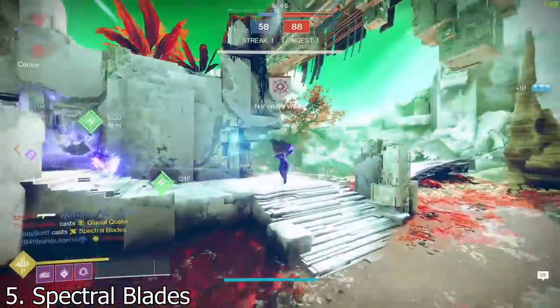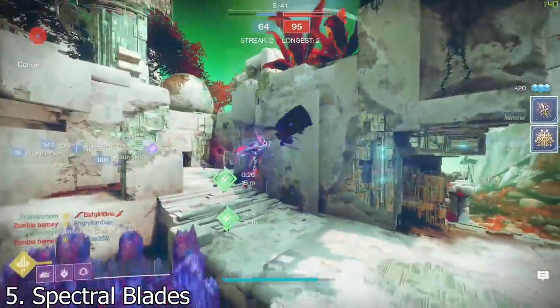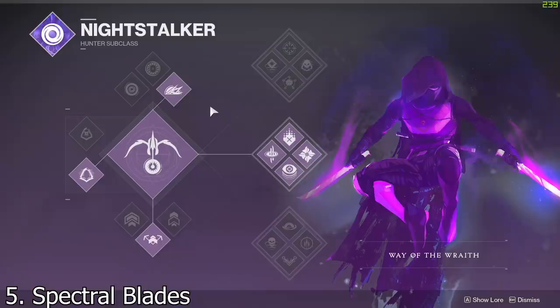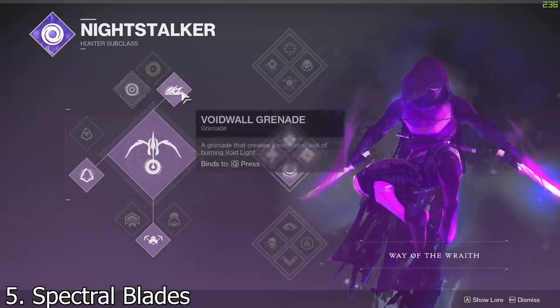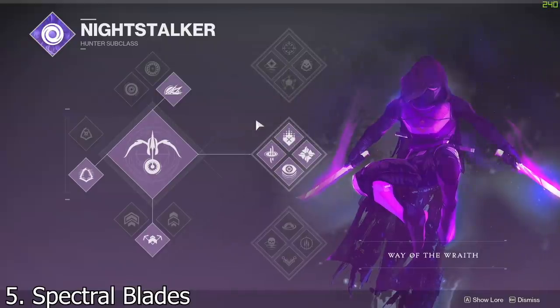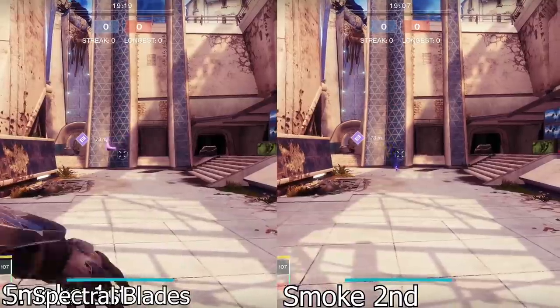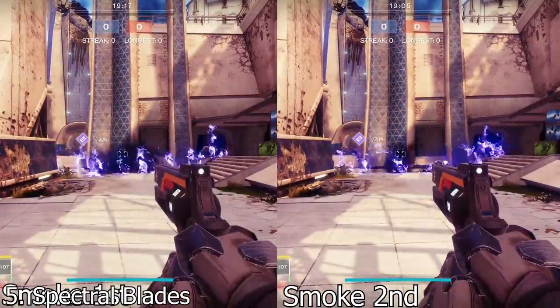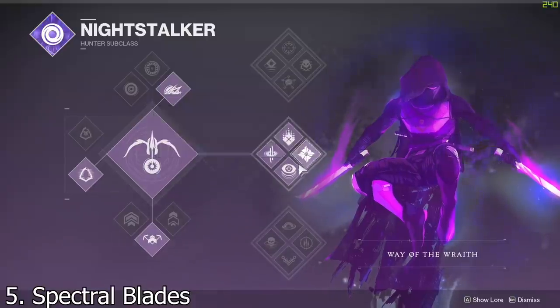If I was doing a top five best supers in Destiny, Spectral Blades would probably be number one or two. Another really good thing about this subclass is that you have good grenades — spike grenade, vortex grenade, void wall. The void wall grenade synergy with the smoke grenade is awesome. You want to throw your smoke first and then throw your grenade so it's going to be faster — we call it the wombo combo, and you're basically guaranteed a free kill.